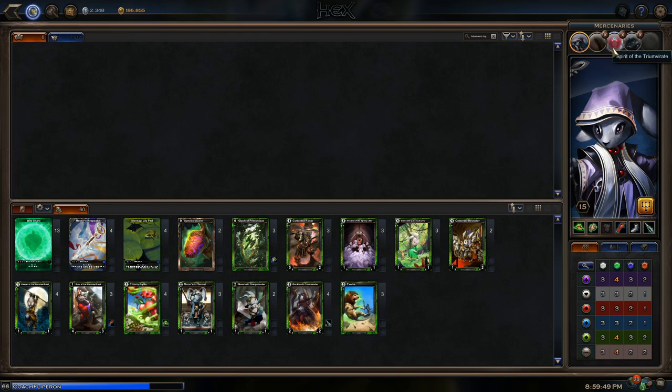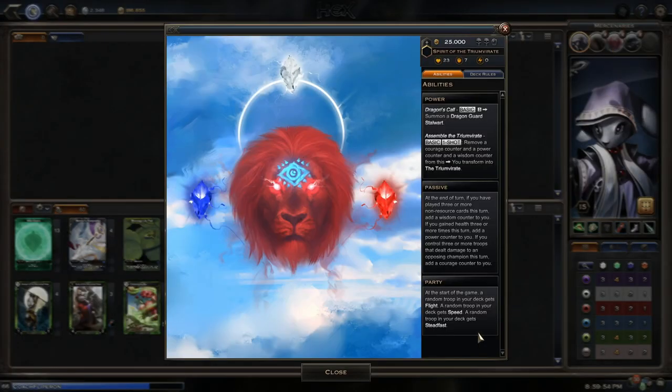These other mercenaries aren't as significant — it's kind of your choice what you run. First is Spirit Triumphant — this is one of the most interesting mercenaries released so far, because it's the only one whose party passive upgrades when you upgrade the mercenary. The regular version: at the start of the game, a random troop in your deck gets Flight, a random troop gets Speed, a random troop gets Steadfast. But when you upgrade it, instead of three different troops each getting one keyword, three random troops in your deck each get all three keywords. So you'll have three troops that fly, have Speed, and are Steadfast. We like Speed in this deck because we're an aggressive deck that wants to build a board and attack the same turn. But because you might not get the specific card, it's not the most ideal thing to use.